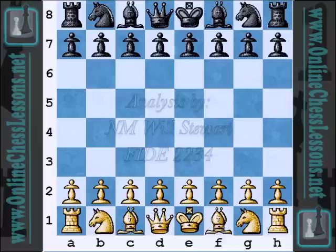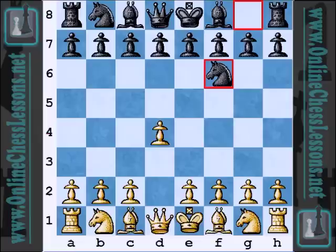Hi, this is Will Stewart from OnlineChessLessons.net, and I'll be continuing my coverage of the 2011 U.S. Championship with a round four victory by Alexander Shabalov with the Black pieces over current tournament leader Sam Shankland. Let's go ahead and get on with it.